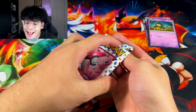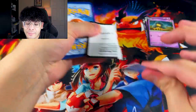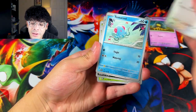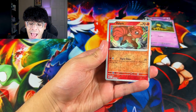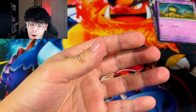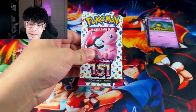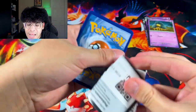We got four booster packs — let's get it. Let's see if this $20 box can beat the $10 tins. We got Tentacruel — we need some Art Rares or something. We got Vulpix, Psyduck, and we got a Ditto. There's also an Energy. Second pack — so far nothing. You gotta warm up these booster packs; the first one has to be a dud.